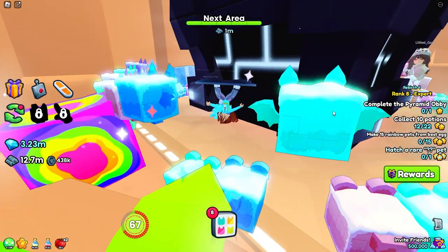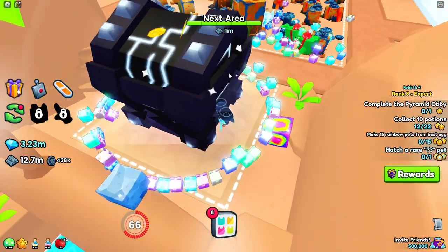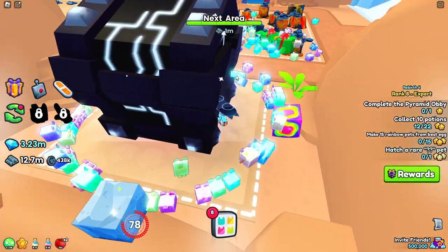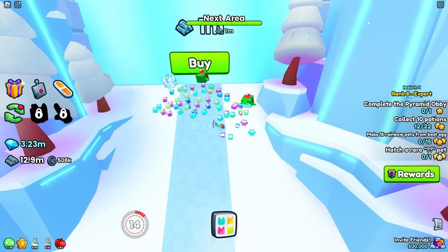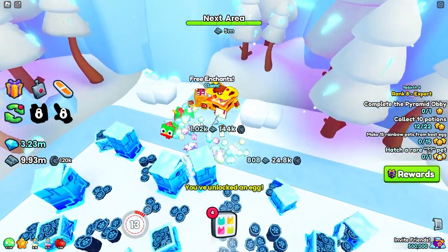We have some technical difficulties here. I don't know what I've done — I was just trying to click on the chest and all my pets have run away. I need them back over here but they're busy messing around over there, and I got all turned around. I'm still broken, this isn't working.